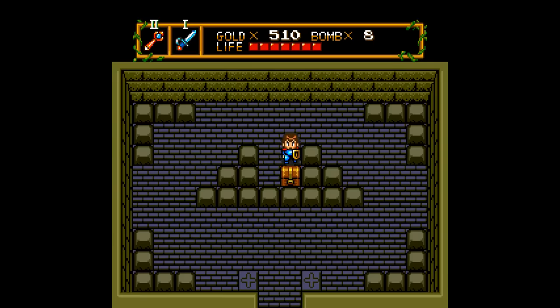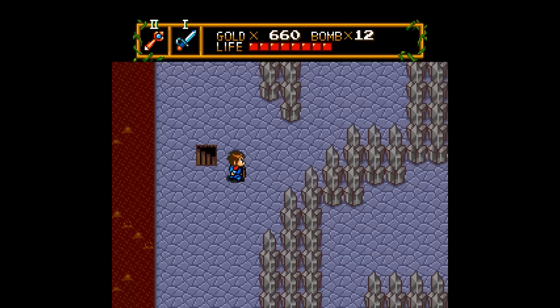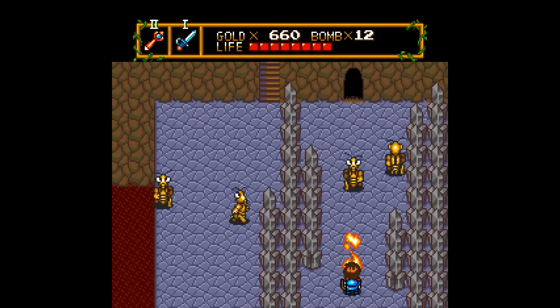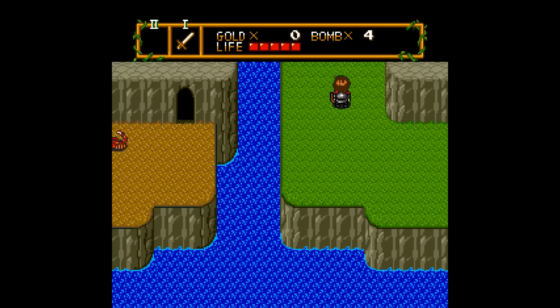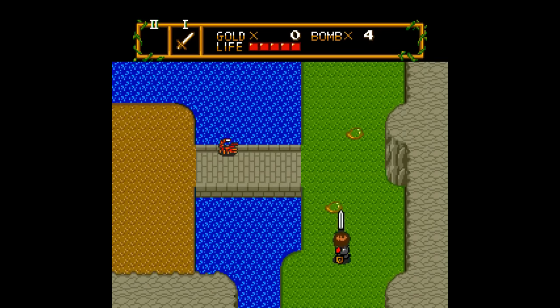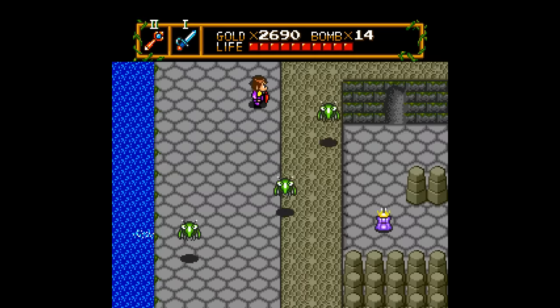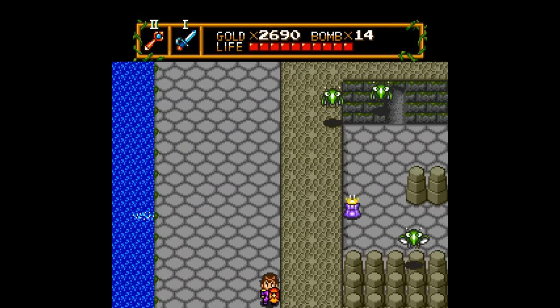Every popular game is always going to spawn a number of imitators, even going as far back as The Legend of Zelda. Here's one example: take one glance at Newtopia for TurboGrafx-16. Does this remind you of anything? It's got the same viewpoint, the same tile-based movement, the same style of map, the same kind of weapons, the same kind of enemies, and you even find secrets the same way. So this is very obviously a Zelda ripoff, but what kind of ripoff is it?